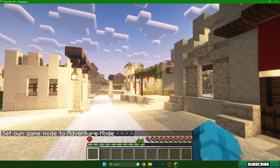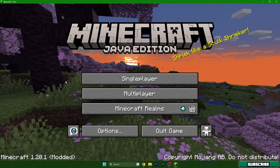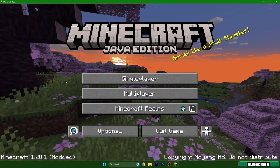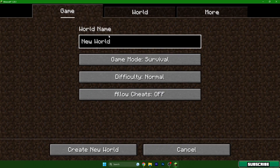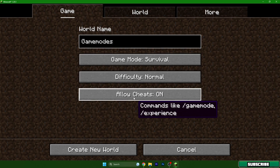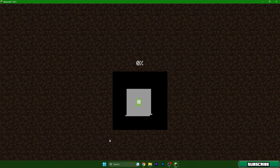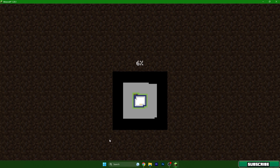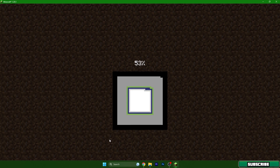Let me show you what to do if you can't change the game mode. There are two different methods. If you are creating a new world, go to single player, create a new world, name it, choose your game mode, and importantly you need to allow cheats. It mentions commands like slash game mode or slash experience. If you don't allow cheats, the commands won't work. So allow cheats and create the world — after that you'll be able to change game modes and use other commands.